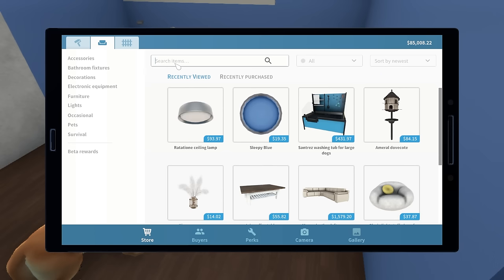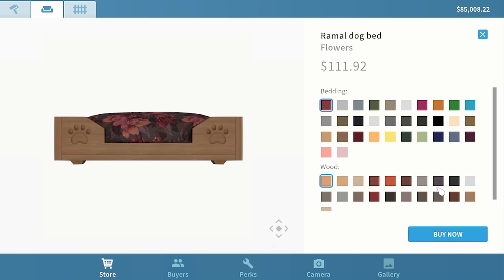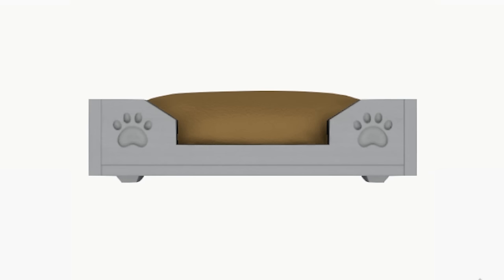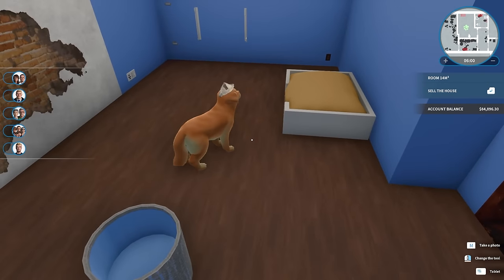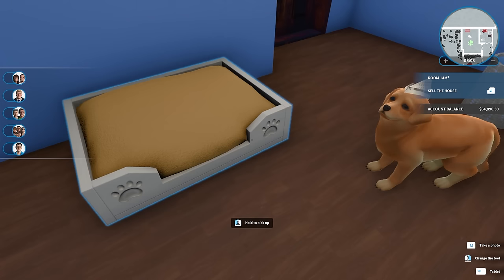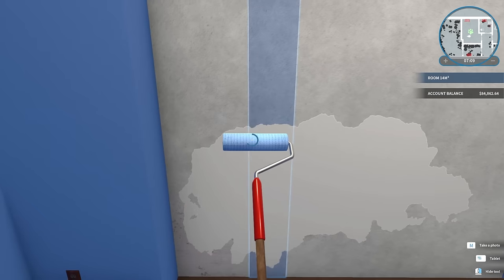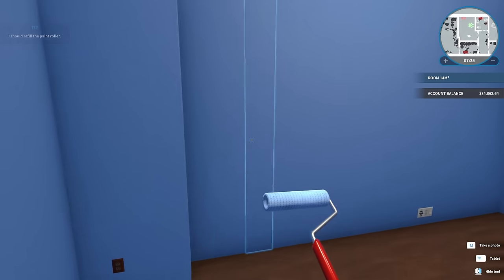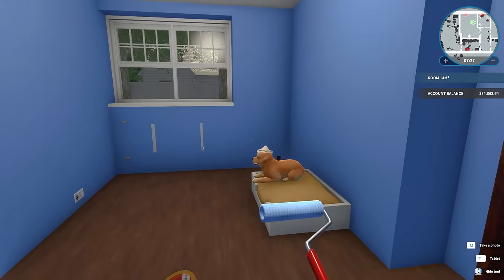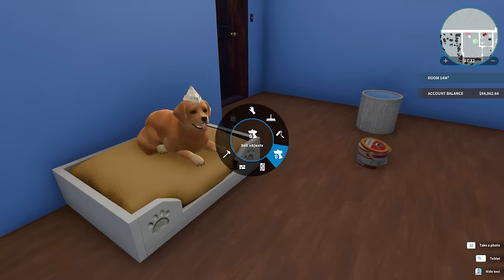Now we're gonna need a bed for the buddy here. Let's go pet bed. Oh look at these little puppy beds. I like that one. Ramel dog bed. We're gonna want like a brown pillow with a white frame. Put this down right here and let's see if he uses it. Buddy, look at your brand new bed. That's yours, that's your bed. You can sleep in that. The wall is completely done. He's sleeping in his bed. Oh my gosh, I love this game.